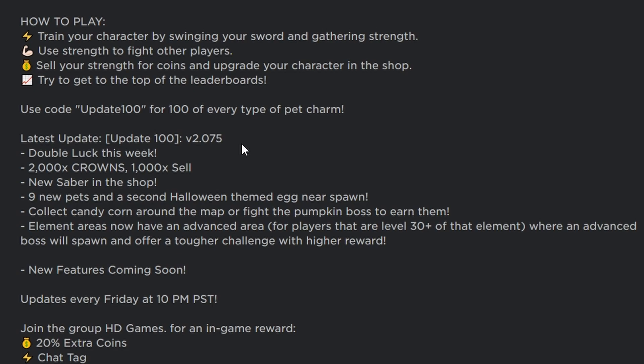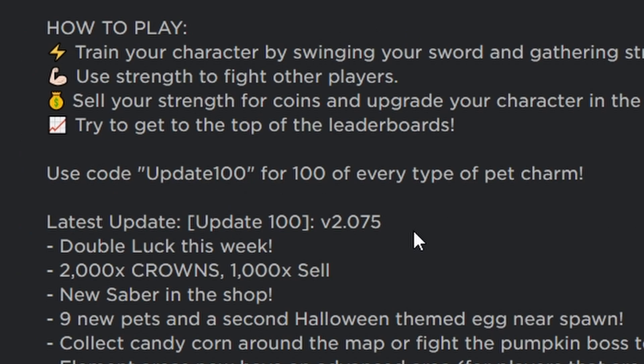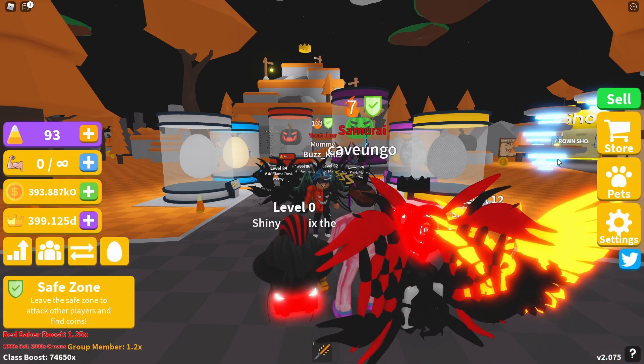There's double luck this week because of Update 100, plus 2,000x crowns and 1,000x sell. There's a new saber and shot, nine new pets, and a second Halloween-themed egg. You can collect candy corn and fight the boss. But the main thing is — use code 'update100' for a hundred of every type of pet charm. That is an insane code.